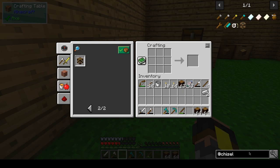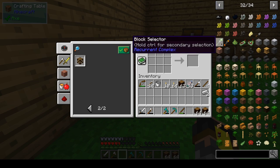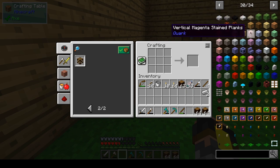Nothing happens if I do that. That becomes timber. Nothing happens there. I just wanted to check. What can we do here? Block selector — I didn't even know that was a thing. Learning something new.